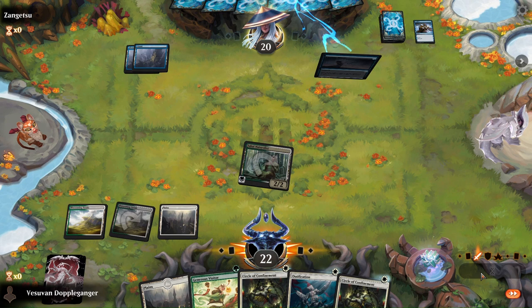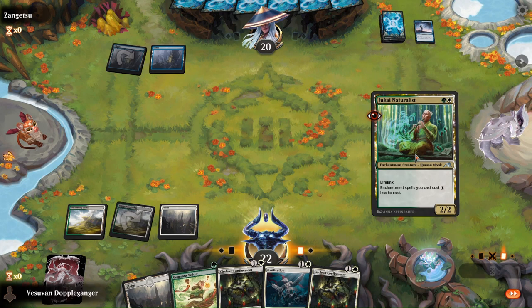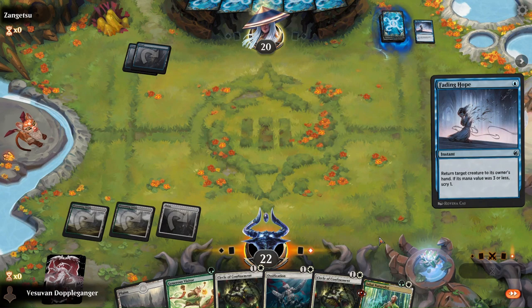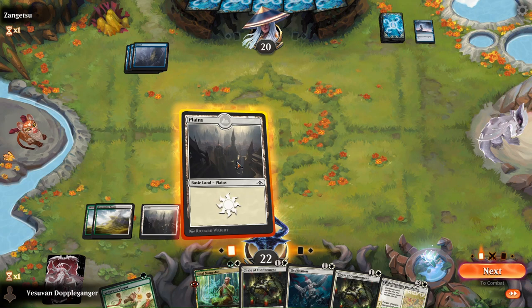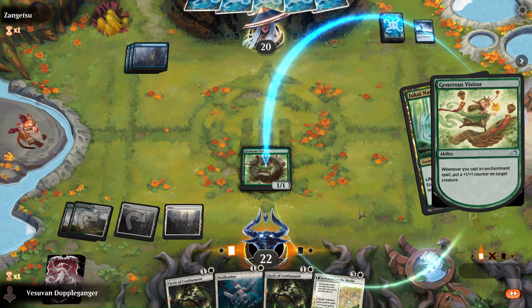I think what I should have done is actually played the untapped land. Double fading home. Alright, well then that means next we get to pump our Naturalist. Let's see if they have a counter — this will pump the Visitor. I assume they have Essence Scatter or something.